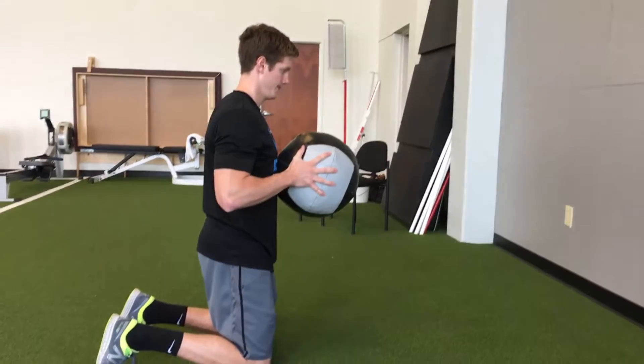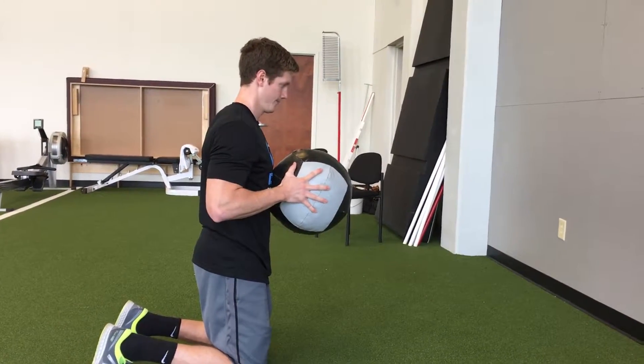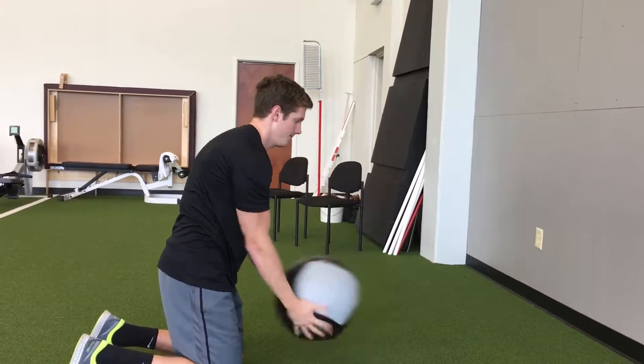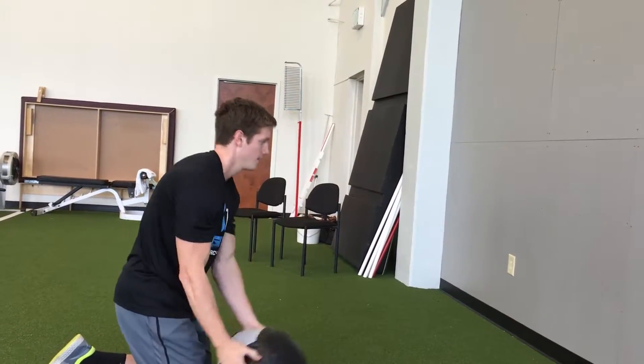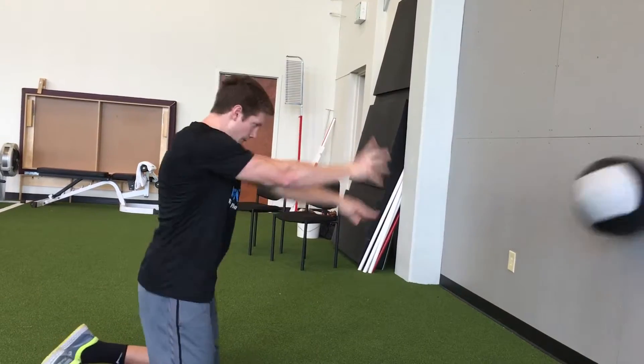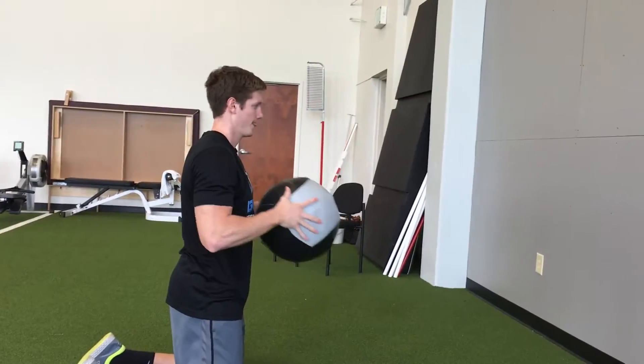Get into the kneeling position, both knees down, bring the ball to your chest, and then explode and push it against the wall. You can spend time resetting on this — make sure you're getting maximum power, throwing it as hard as you can each shot.